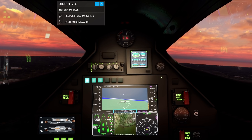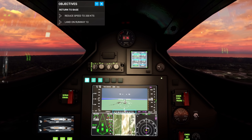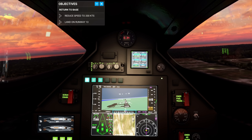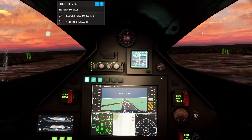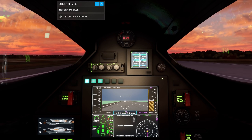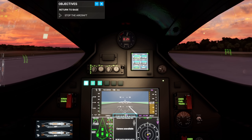Instructions are to land on runway 13. I can warn you right now, this may not be pretty — I've only done this once before, and that ended in tears. Here we go, coming down. Speed now dropping below 200. It's a hard hit, but we're down. Brakes, brakes, brakes.